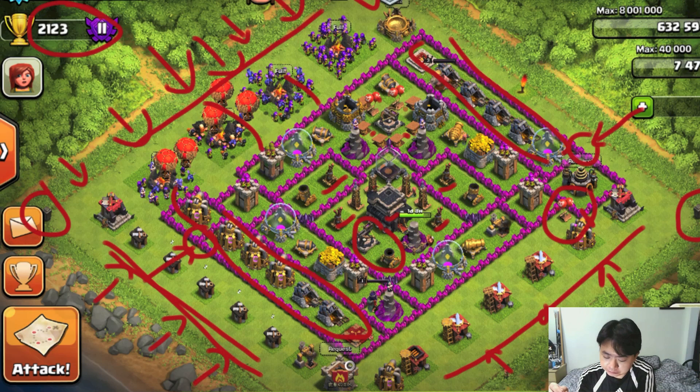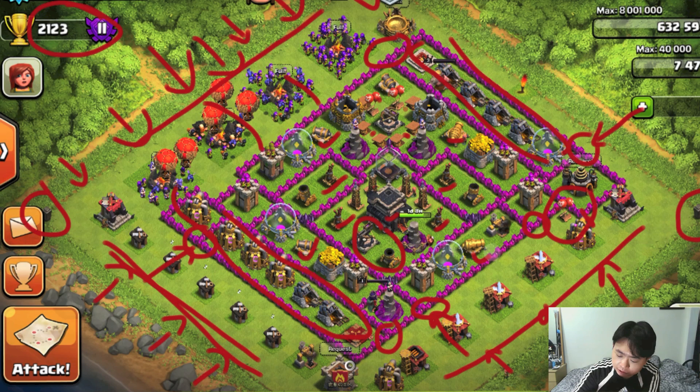There are also t-junction breaks on the top side. This base is relatively balanced — the cannons are in a pentagon shape, which is good — but it's not perfectly balanced in the sense of equal distance from each other. If you have four towers like the air defense towers, place them in a square position rather than a rectangle, because a square gives equal-distance coverage from each direction.